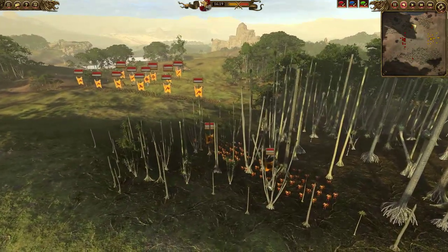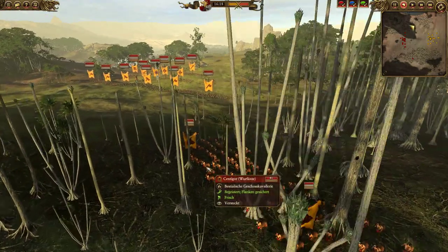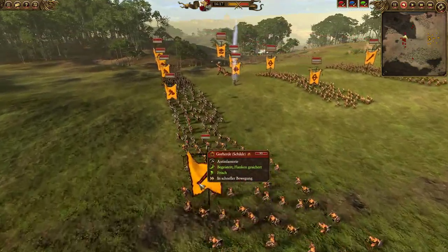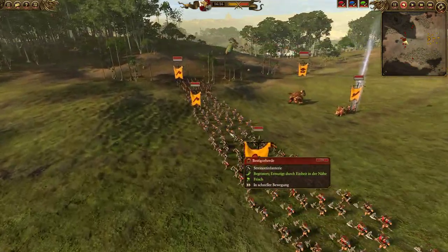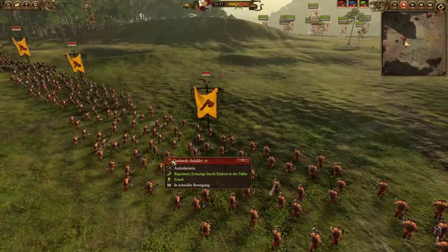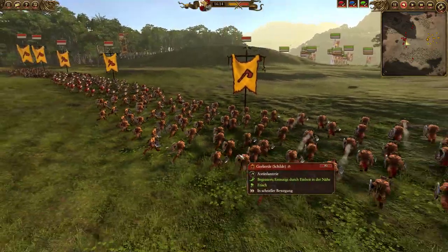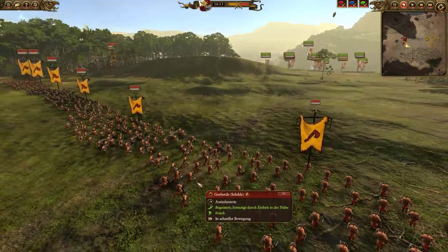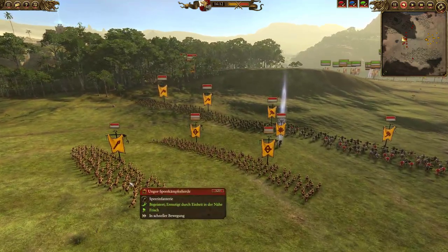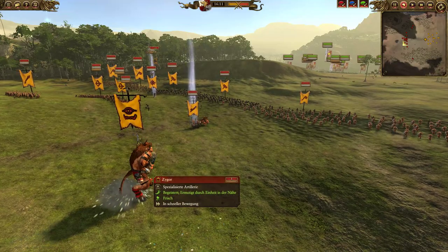Our opponent has a pretty interesting and strong, well-rounded Beastmen build. He has two Centigors with great weapons hidden in the woods, a frontline of Goreherds with shields, Bestigors in the center, and more Goreherds with shields. These are a pretty good pick versus the Empire — they have shields, can trade cost-effectively with most Imperial infantry, and can circumvent flanks. He also has two units of Ungor Raiders, one unit of Ungor Spearmen protecting his two range units.